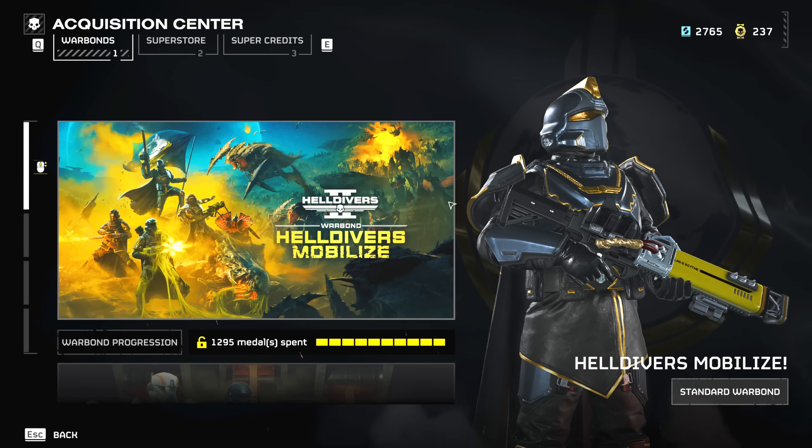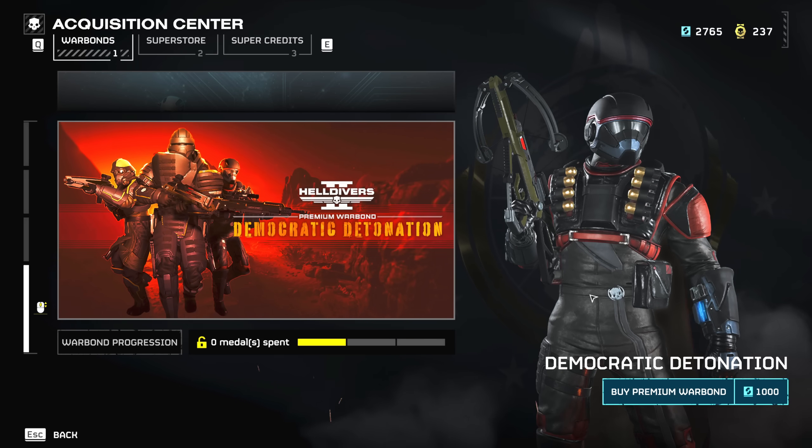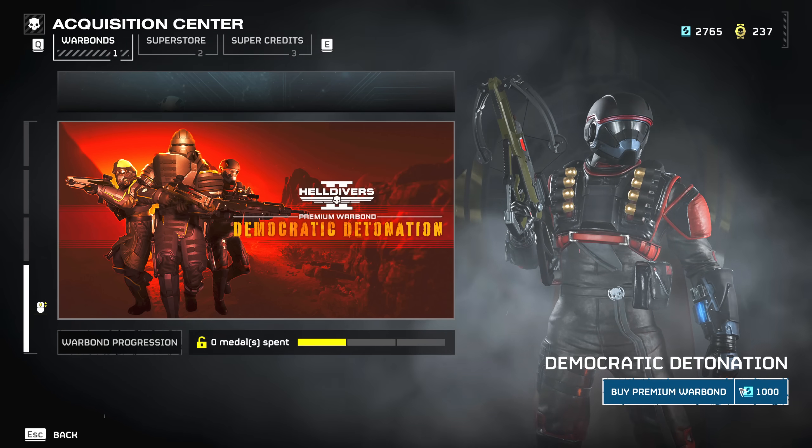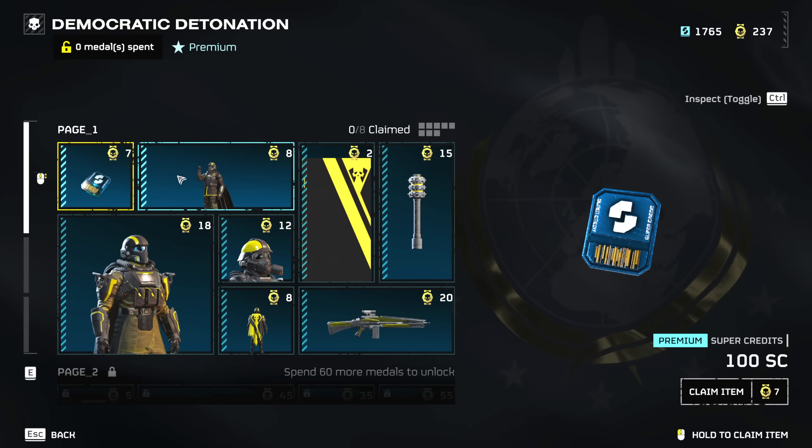The new warbond will cost you 1000 super credits, just like all of the previous warbonds. Let's take a quick look at what we got here for the first page.